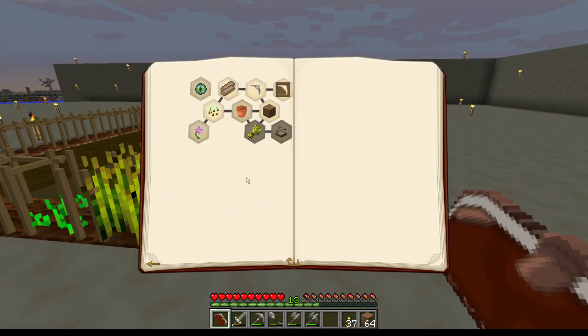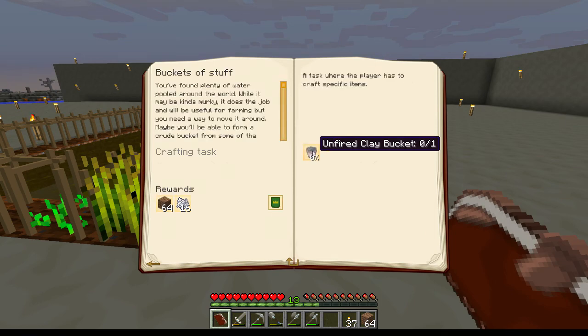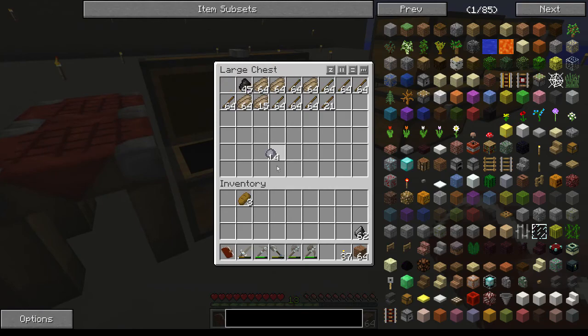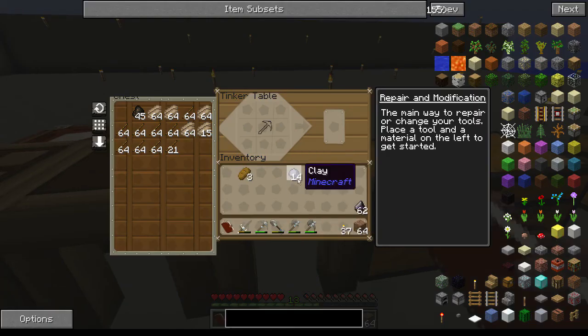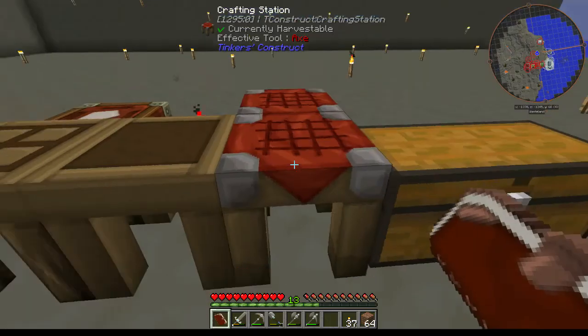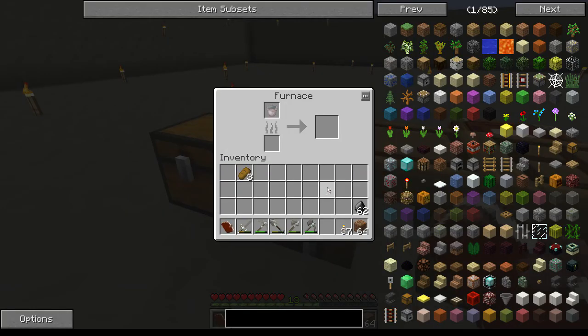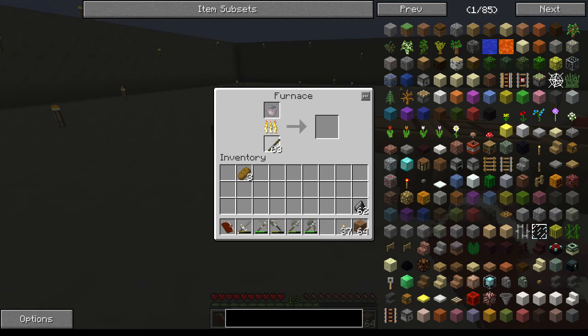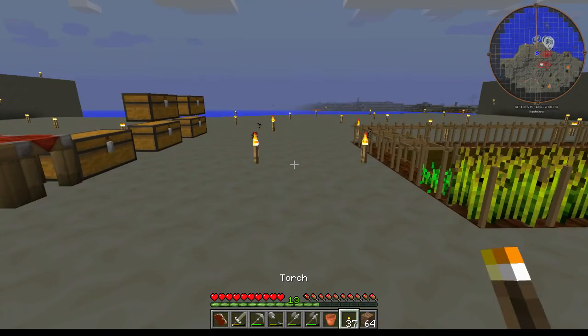First thing they want us to do is make a bucket. I need to find my clay — there it is. We're going to craft this up and make ourselves an unfired clay bucket, which they then want me to fire. Using some sticks — two should be enough. Boom, we got a fired clay bucket! That quest is done.